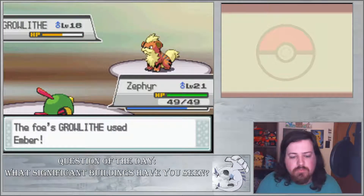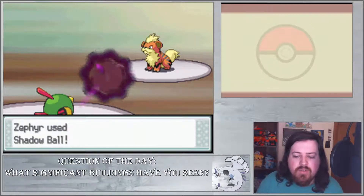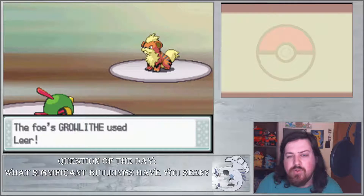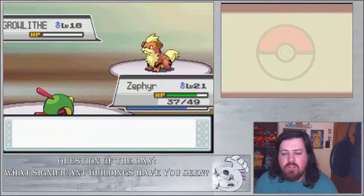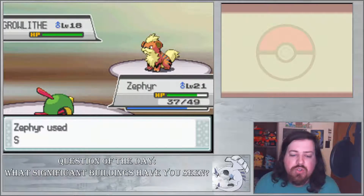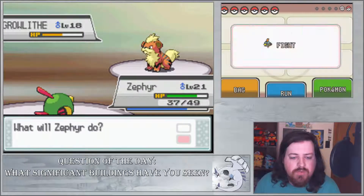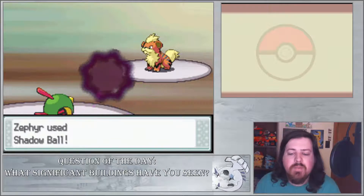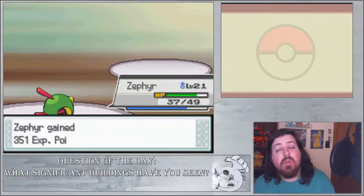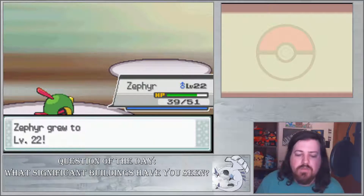Shadow Ball is our main attacking move. It's gonna be a two-hit KO. We've got decent Special Defense on Zephyr — if this thing hit me with like a Flare Blitz or something that would be scary. I don't think Flare Blitz is in Gen 2 — I think that's actually a Gen 5 move. Correct me if I'm wrong. Flare Blitz was introduced in Gen 5. He's going to use a Full Restore, which is annoying. I'm hoping for a Special Defense drop. Give me a crit — okay, it was close. Level 22, nice.